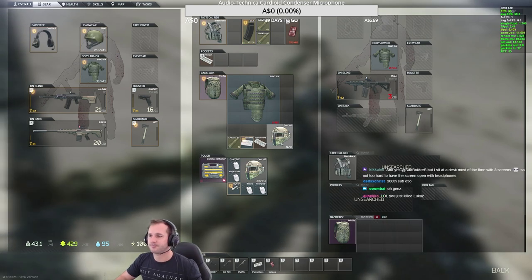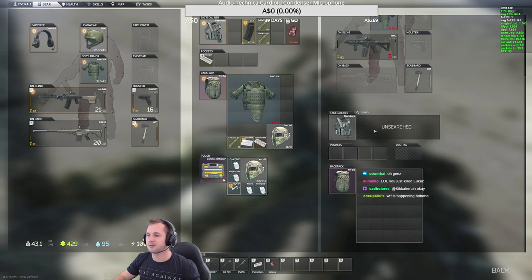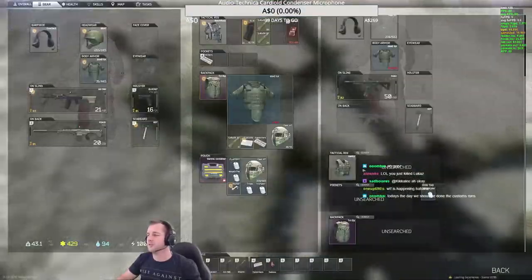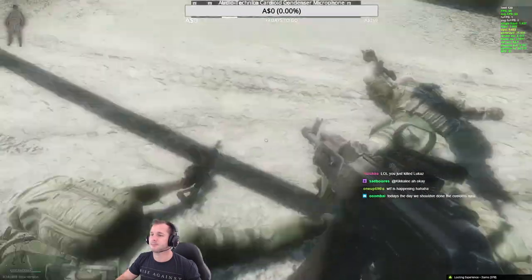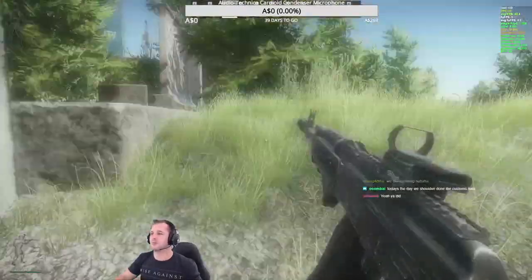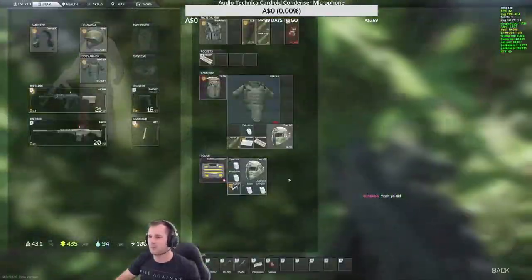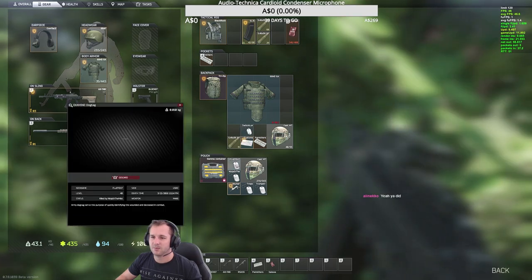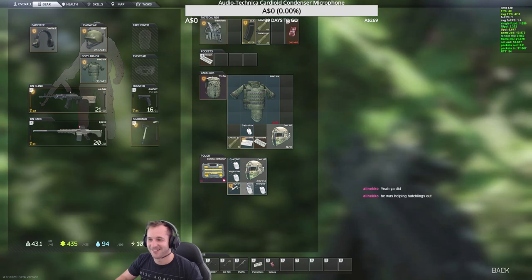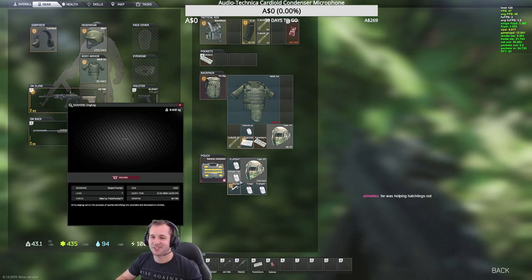I think that would kind of negate the leg meta — let me know what you think. I understand they're still tweaking ideas, but it seems silly to have a meta where people just aim for legs. I also know they're planning to add something called kinetic damage, where a shotgun at close range to the head would kill you regardless of helmet or armor due to the force of the pellets snapping your neck — that's a good idea. But making slugs just rip legs apart might make the leg meta even worse.